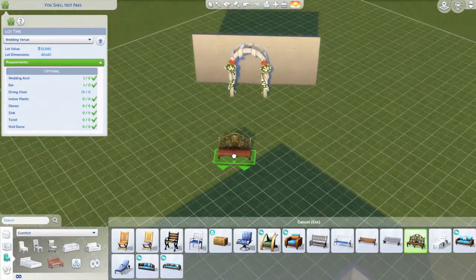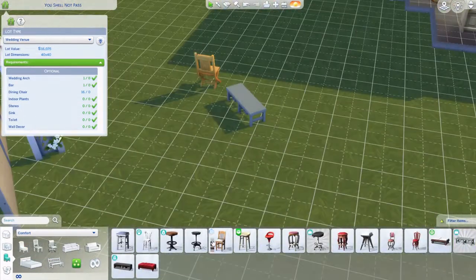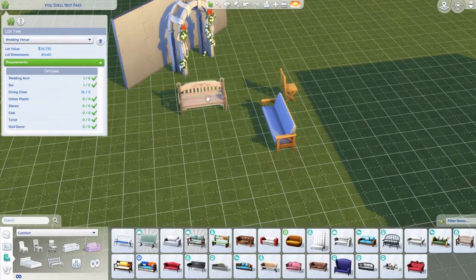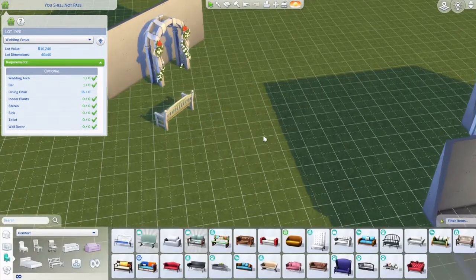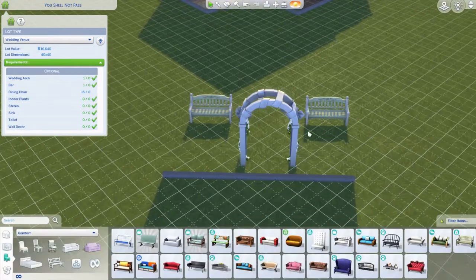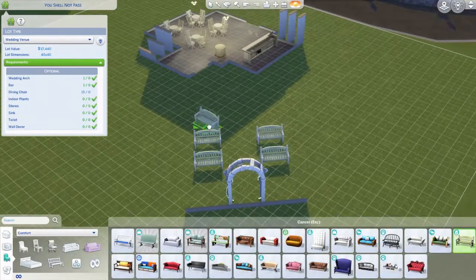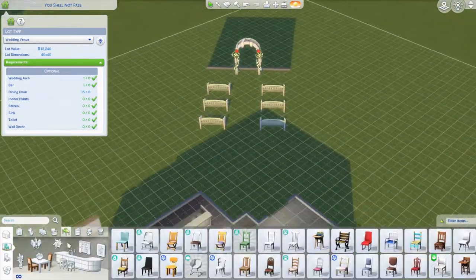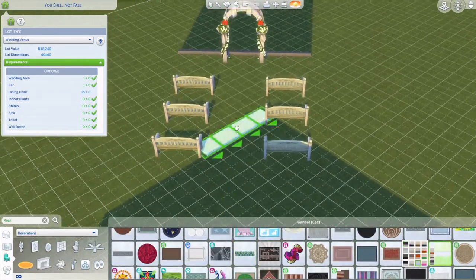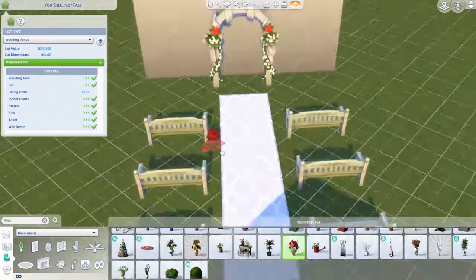I originally tried outdoor furniture and benches, but that didn't work. I decided to use the bench ones — they fit more with the arch I think. I wish I'd chosen a smaller lot; this one's a bit too big for this build. Anyway, I put some of those benches in.